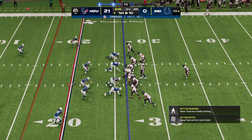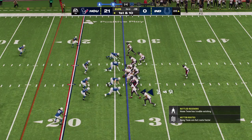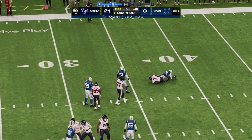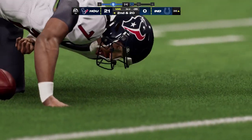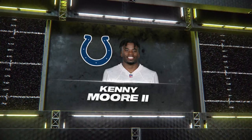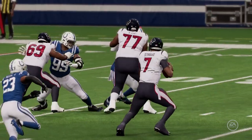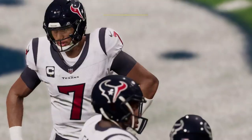First and ten — if they score on this drive, time to start digging out the blowout material. Stroud throwing now, under pressure and down he goes — sacked back at the 36, a loss of 10, bringing up second down. The defense was already trailing by a couple of scores and they had to get off the field without allowing another score. That sack on the first play may have derailed this drive.